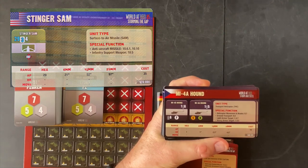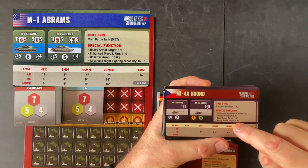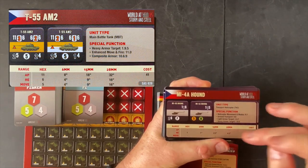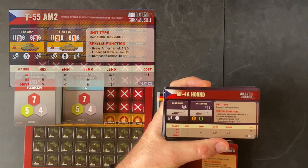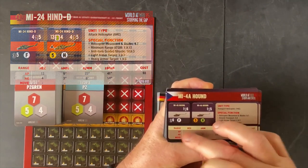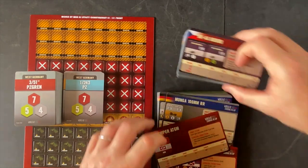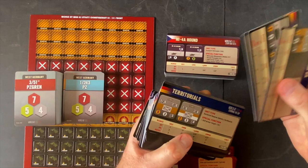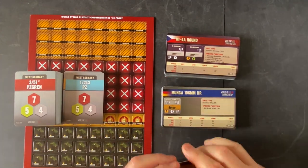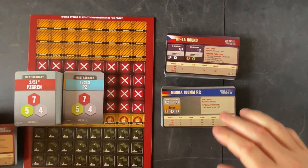Down the bottom there's a range factor and the cost of the unit if you're using the battle generator system. There are also measurements listed as 6mm, 15mm, and 28mm — I think that might be for playing on a freestanding map, though I'm not quite sure. The unit type and special function section I think will be very helpful. There are 130-something of these cards in the game, covering every unit and nationality.